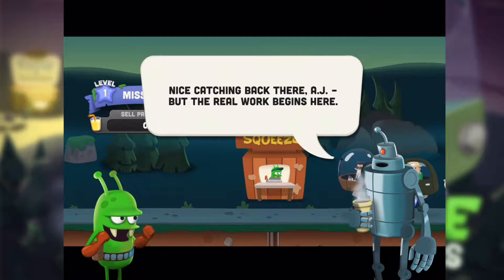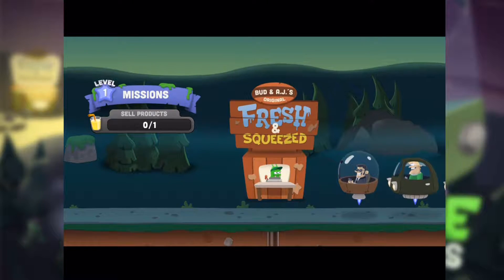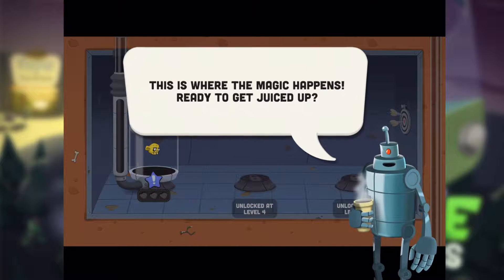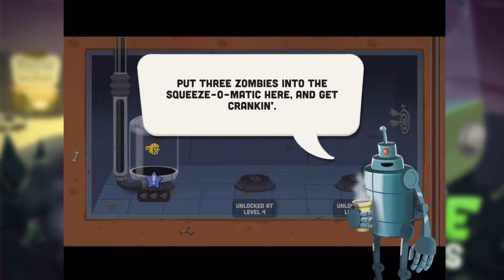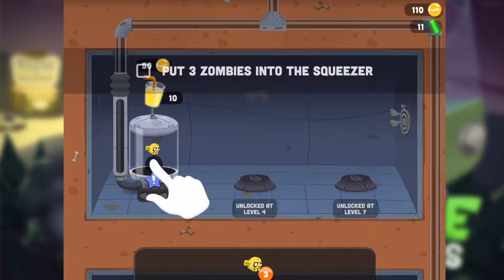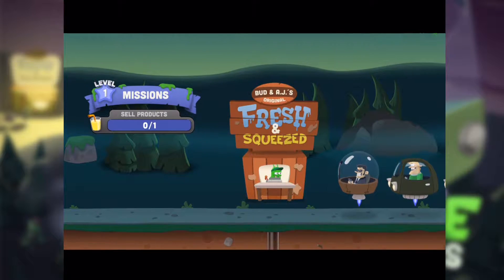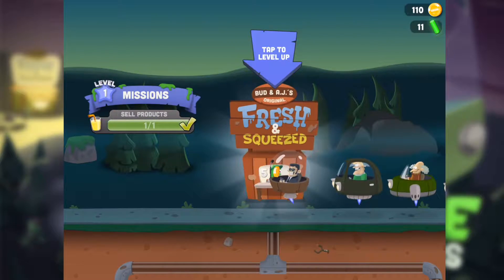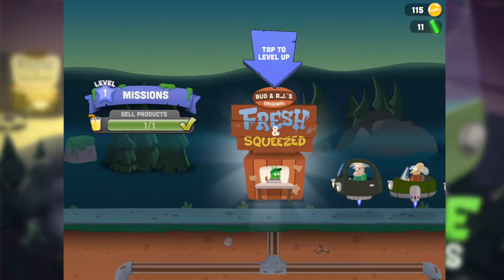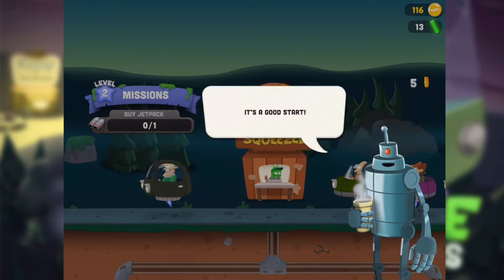Let's go to the lab. This is the factory Squeeze-o-Matic. We need to tap three zombies and we have one minute to make 10 glasses of juice. Press and squeeze, press and squeeze — come on guys! I leveled up!